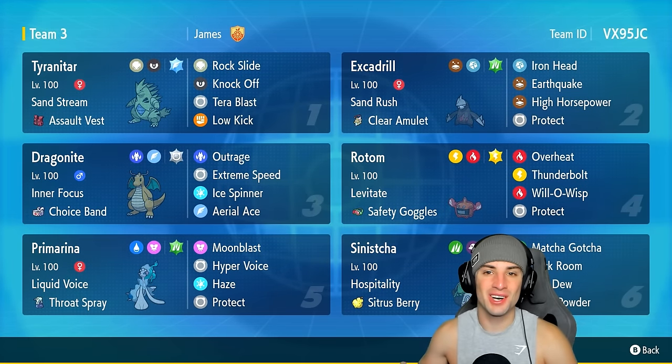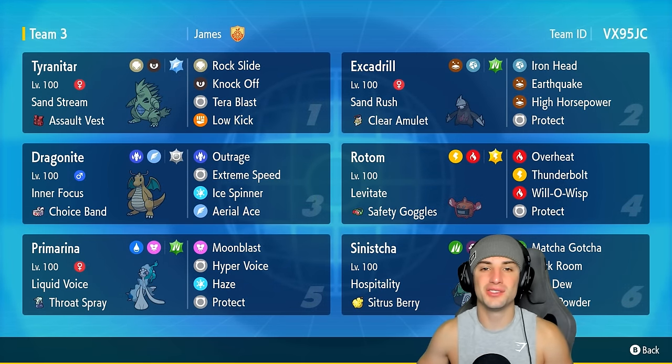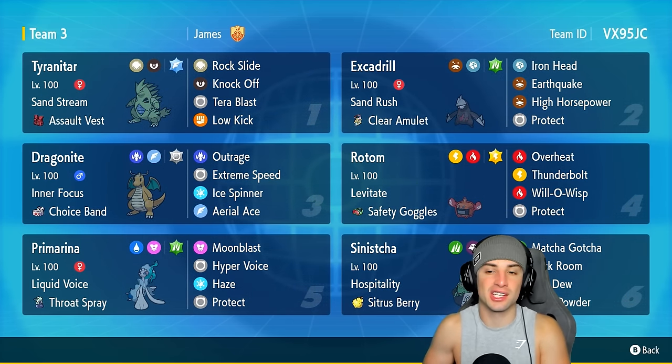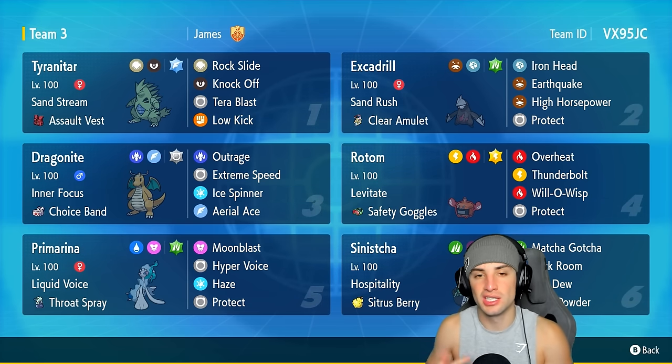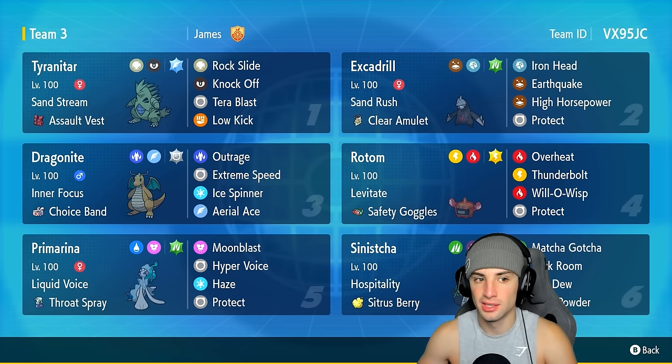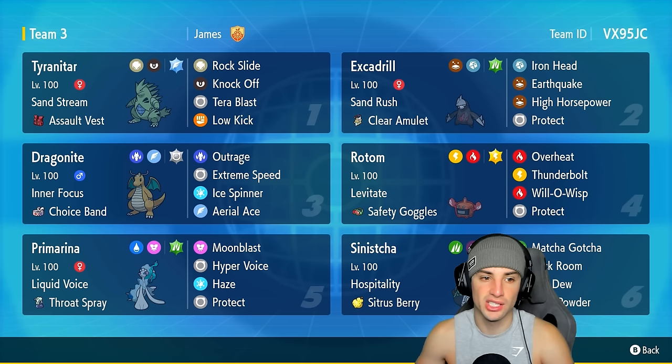What's going on YouTube, Jeans here, welcome back to the channel. In today's video we are bringing you guys my favorite Pokemon to use in competitive - we got ourselves an Excadrill team for Regulation G. When it comes to Excadrill, this Pokemon pairs up perfectly with Tyranitar due to Excadrill's Sand Rush doubling its speed in the sandstorm. Excadrill is holding a Clear Amulet, it's a grounded Steel-type Pokemon with Grass Tera type, and it has Iron Head, Earthquake, High Horsepower, and Protect.